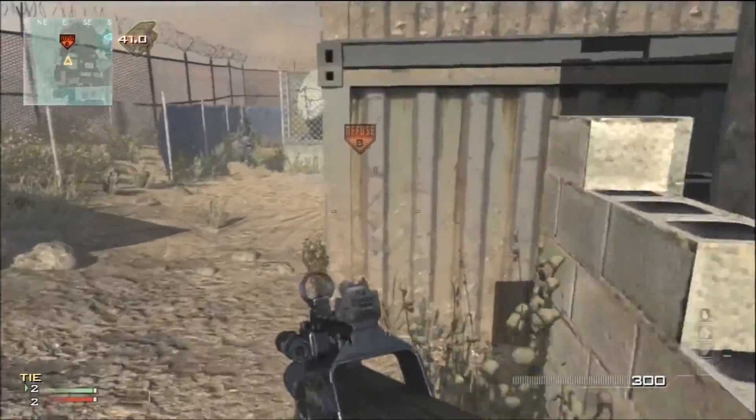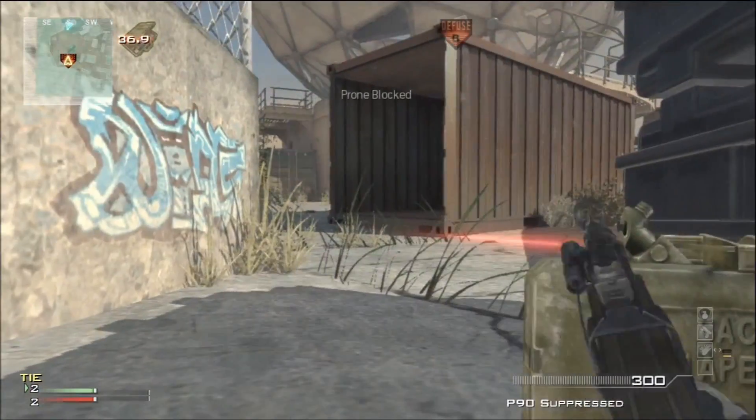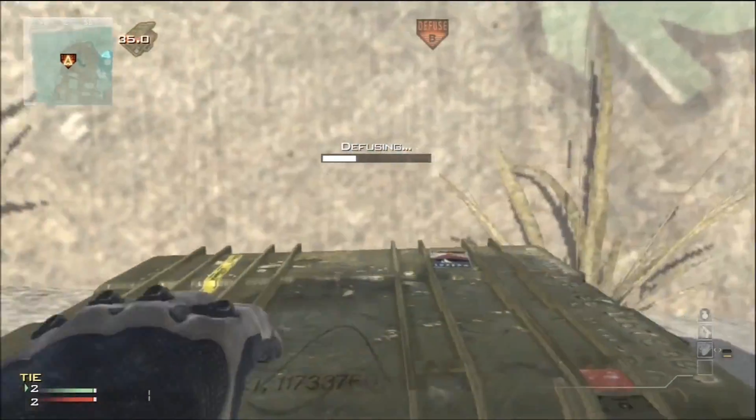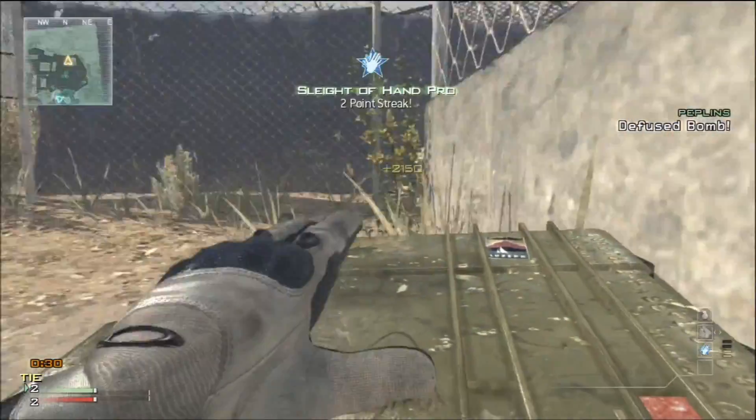Hello guys and welcome. Today I've got a little bit of Modern Warfare 3 Search and Destroy, this is a game that I've just played. I'm confused by this guy, really close to a claymore there which is a bit dangerous. It's not his other way, is it?